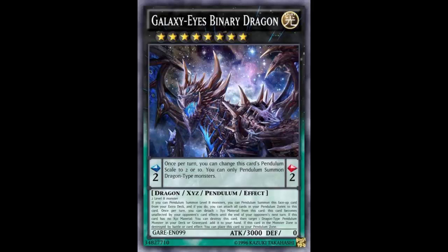Next effect: once per turn, you can detach one XYZ material from this card — this card becomes unaffected by your opponent's card effects until the end of your opponent's next turn. That's very powerful. Cards like Dora and Felgrand that detach to make themselves unaffected are great. Those are spell speed 2, but this one is spell speed 1. However, it covers both your turn and your opponent's next turn.